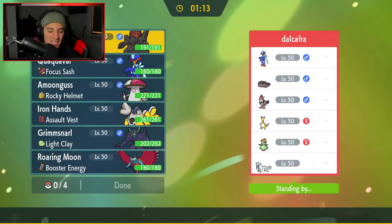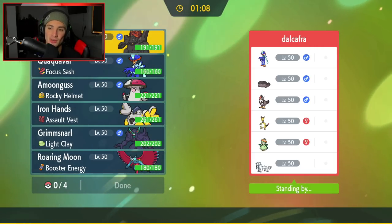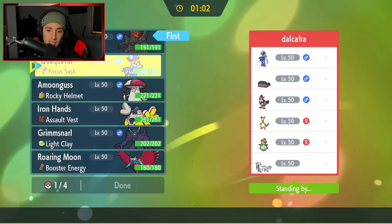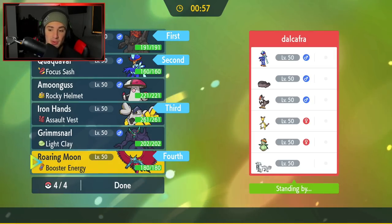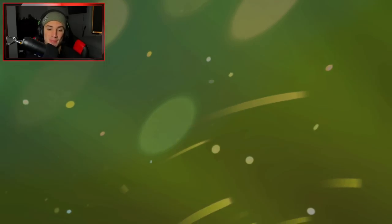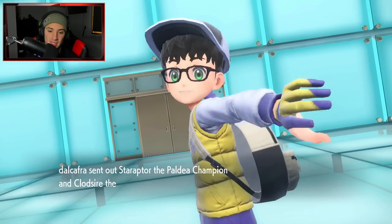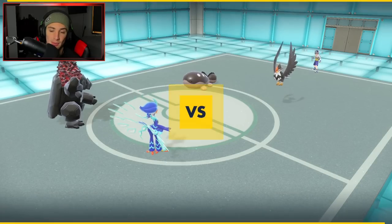First battle went perfect, second battle was a clean sweep. Third and final battle coming — we're going for a perfect 3-0 record. It's a mirror matchup — we both have Quaquaval! I'm going to lead Quaquaval and Coalossal combo since we haven't showcased that yet, then bring in Iron Hands and Roaring Moon in the back. Seems straightforward but should get the job done.